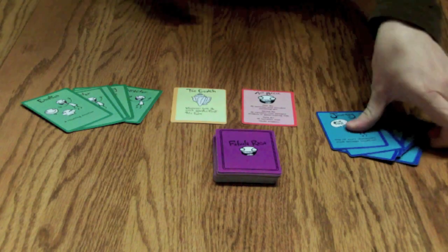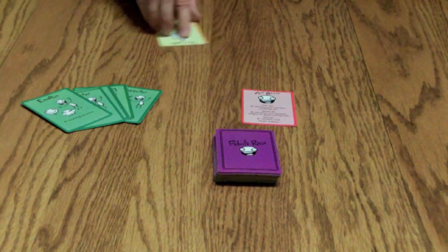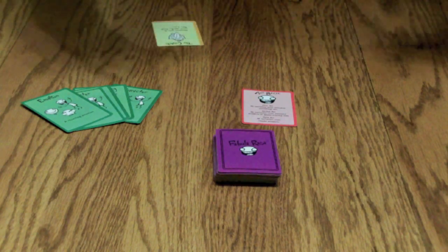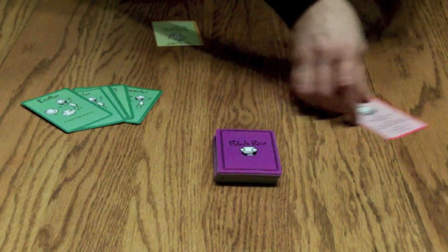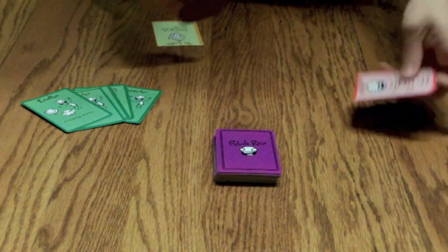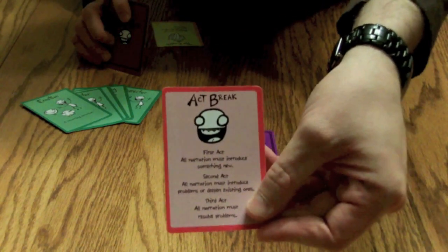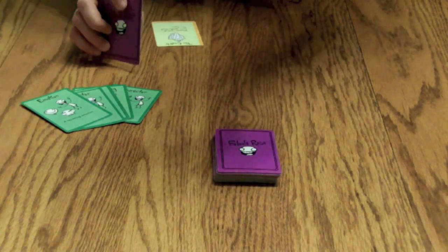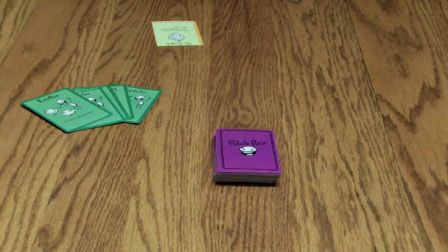This is a storytelling game. At the beginning, one person gets the magic conch — they begin the story. You all start with seven cards in hand. There are three card types. The act break ends act one, and nicely, each act break card describes how that act plays out. For instance, act one states: all narration must introduce something new into the story.